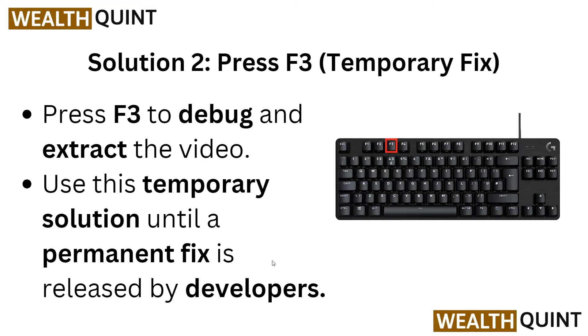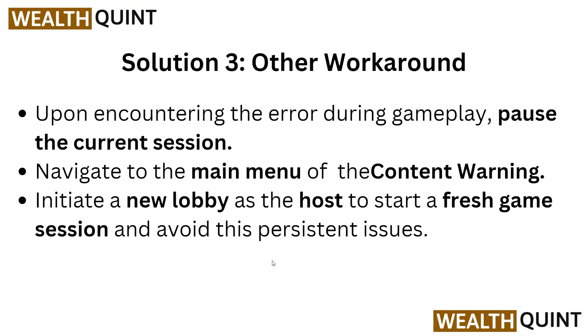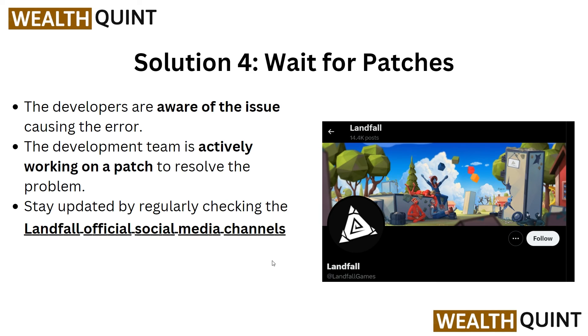The third solution is another workaround for the extracted video error. Upon encountering the error during gameplay, pause the current session and navigate to the main menu of Content Warning. Then initiate a new lobby as the host to start a fresh game session and avoid the persistent issue.